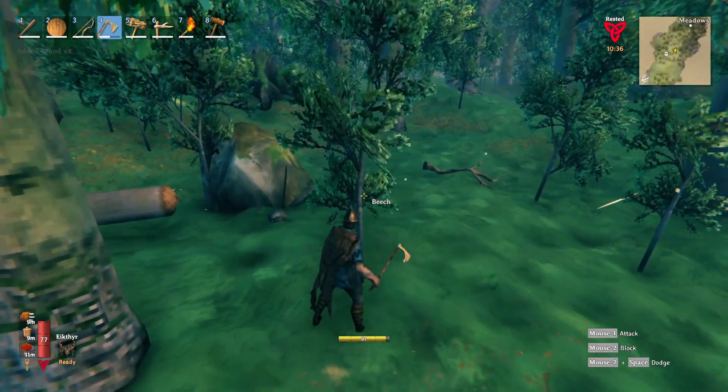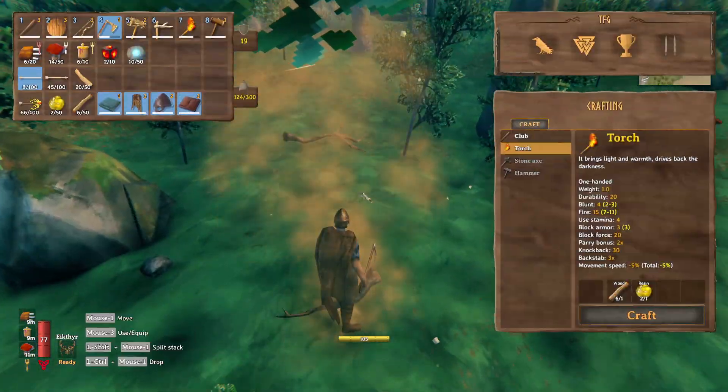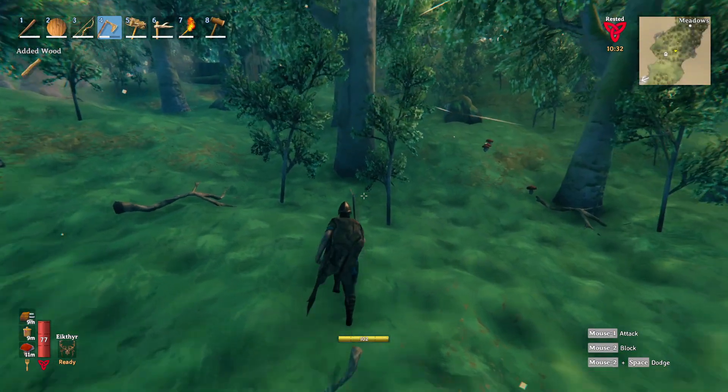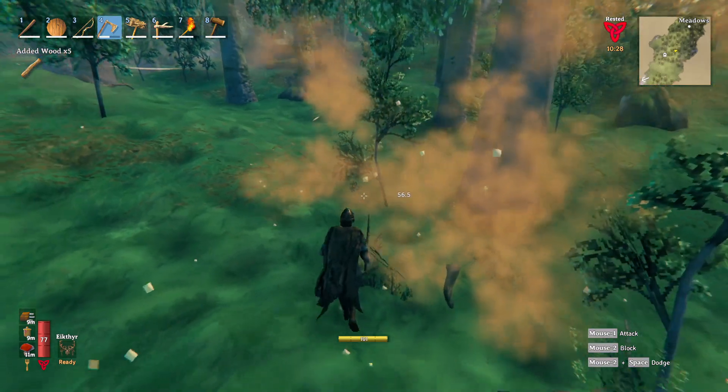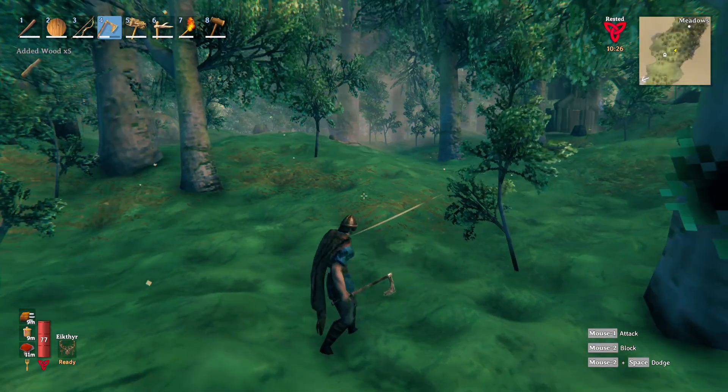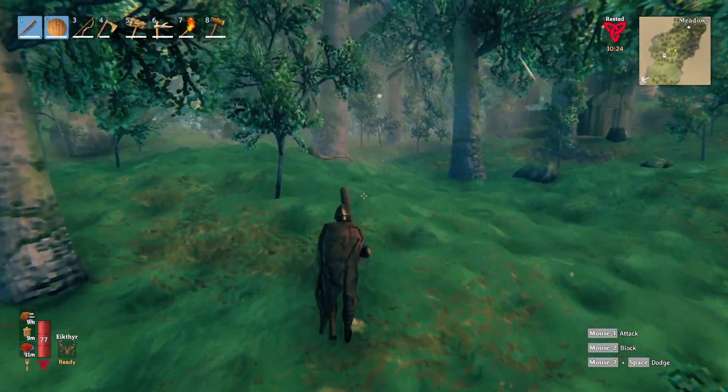Let us find everything we're gonna need to set up our other portals and then we will be off. I brought everything except for the wood. Let's get the wood we're gonna need for the bench — we've got 10. Awesome. Let's go do some exploring.